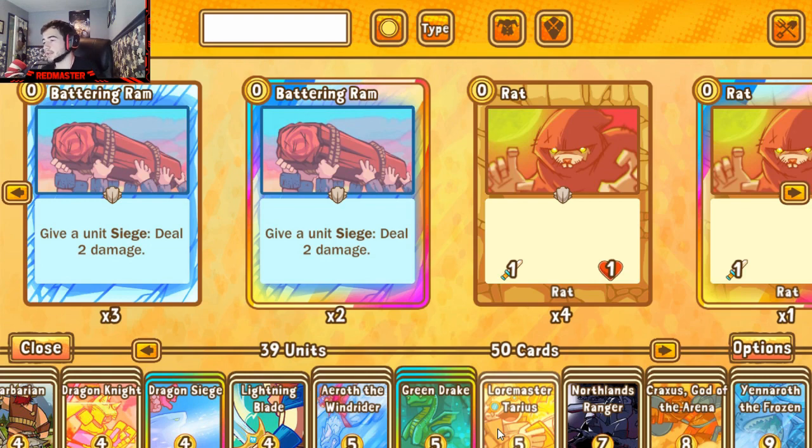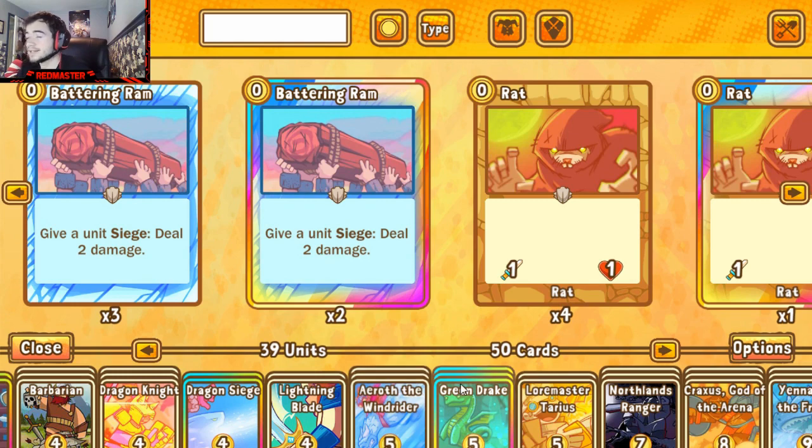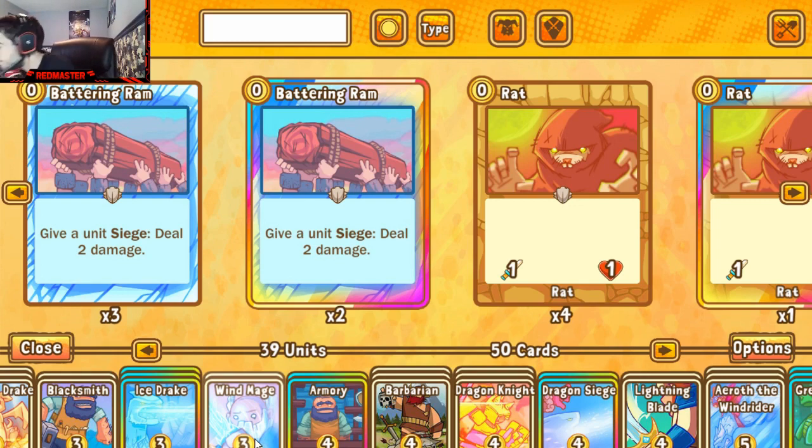I did decide to include Dragon Siege here, paired with Lightning Blade to provide good spell buffs to the dragons. The real punch in this deck comes from the wind aspects — you have Eroth as the foundation. You want a lot of drakes out, buffed by Dragon Siege and Dragon Temple, swarming in for a lot of burst damage. Wind Mage is in here at two copies to help stall if you need time — its pushback is useful for building up your big drakes.